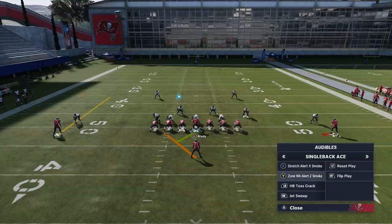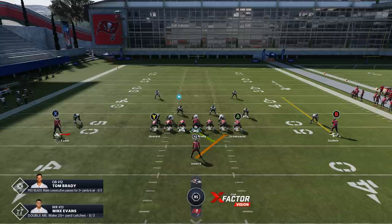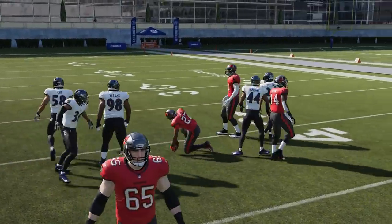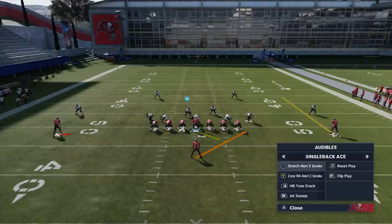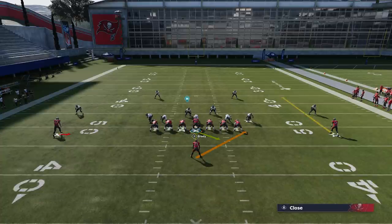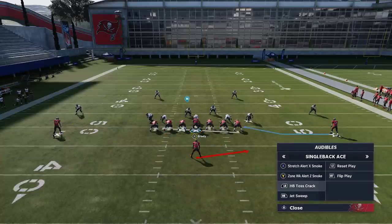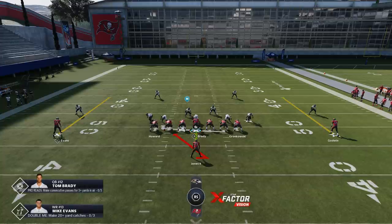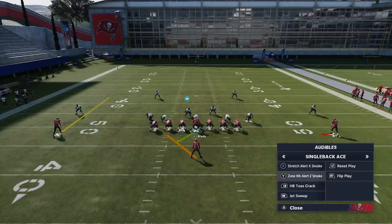You also have the Zone Weak Alert Z Smoke. As far as the run play is concerned, I think this is probably a better run play than the stretch. The zone weaks are better. So these two plays are probably my main two. After that, it's really just a space read. The Toss Crack is probably the least successful. I find the Jet Sweep and the Counter are probably the two most successful after these top two plays.